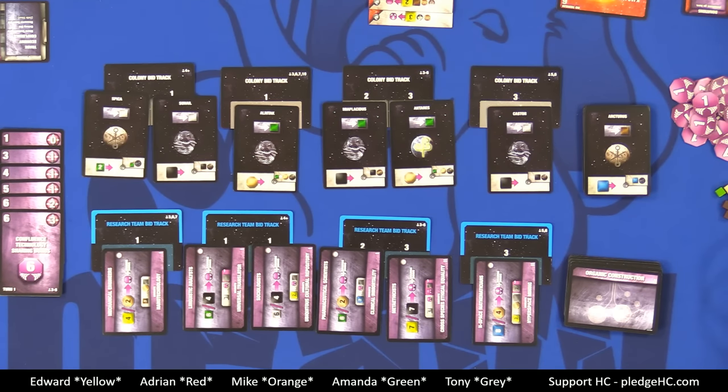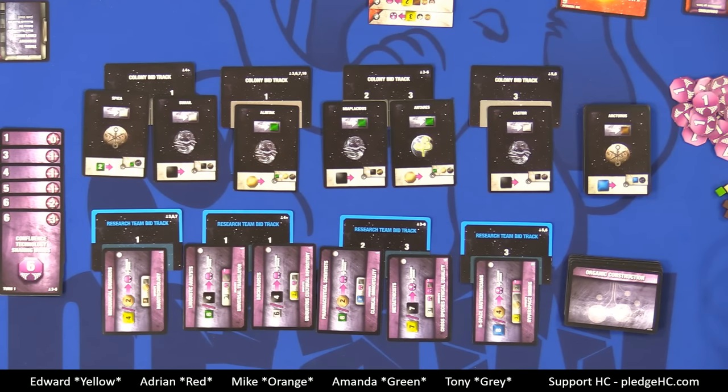Nine species are working together to build a joint society, but each want that society to be based on their own ideals. As part of their agreement, all technologies that are invented must be shared with everyone. As technology can have great social impact, the aliens are using these inventions to shape the growing society. Sidereal Confluence is a trading game — players need to trade to get the resources they need to run their economy and invent technologies. Technologies earn the inventor many victory points, but the advantages of the technology are given to all players. The player with the most victory points at the end of six turns wins the game.